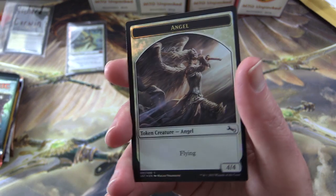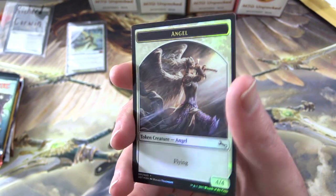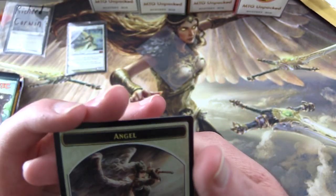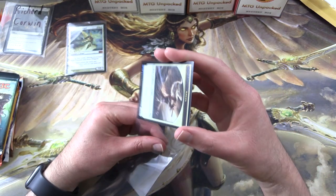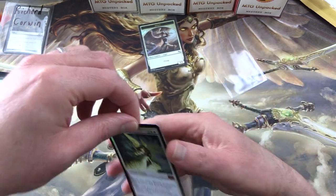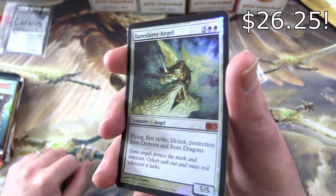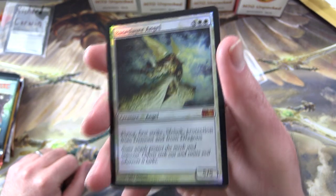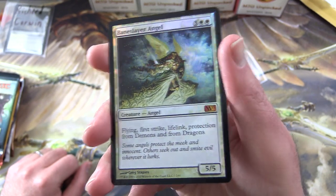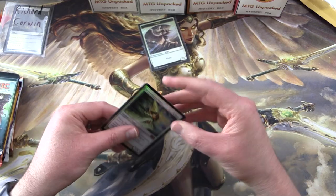Let's take a look at this foil and boost the lighting a little. We'll get an Angel token foil, and on the other side the fuller Angel. These are from Unstable — very cool. And then if we take a look at the Angel foil: Baneslayer Angel. Look at that foiling — fantastic! Creature Angel, 5/5 for 5. It's a Mythic from M11. Has Flying, First Strike, Lifelink, Protection from Demons and from Dragons. Very tasty pool there.